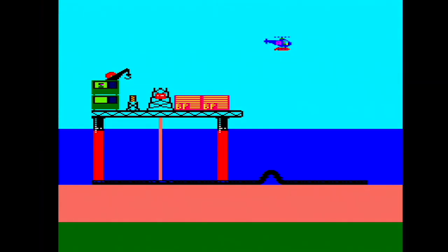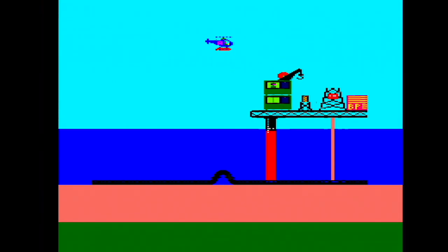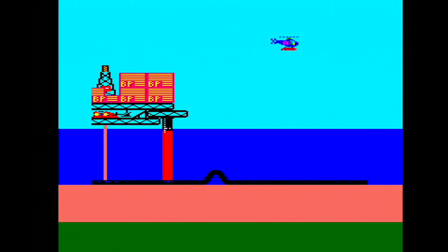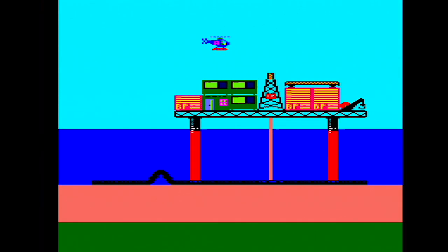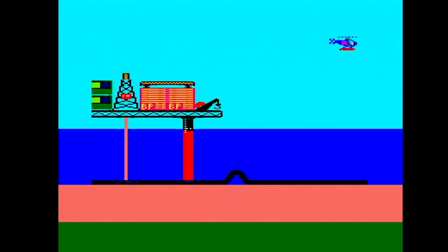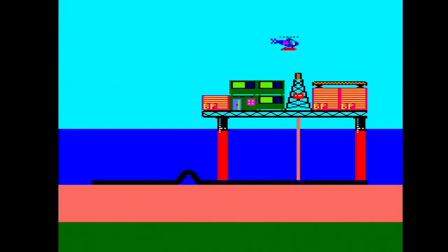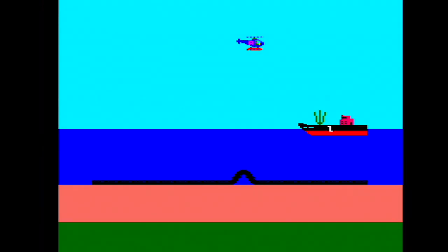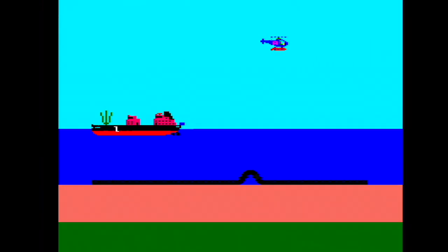The oil rigs are all quite close together. You have limited fuel, but there's no fuel gauge — the colours at the bottom of the screen will change colour instead. Scrolling is particularly annoying; it's that type of scrolling you sometimes get on the CPC where everything stops when it starts to scroll. We're looking for these submarines. There's an increasing amount on each level, although each level looks exactly the same. It's a wrap-around map.